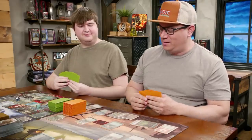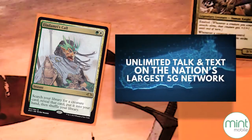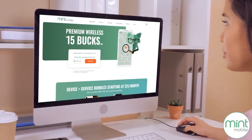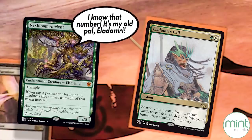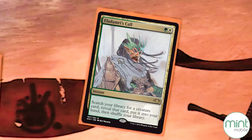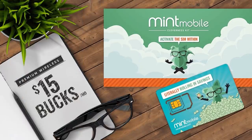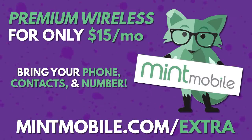On your end step, I'm going to cast Eladamri's Call. I just switched to Mint Mobile and saved a bunch of dough on my phone bill so I can make all the calls I want. Mint Mobile is premium wireless, and their plans start at just $15 a month. I got to keep my same phone number and all my contacts. Just customize your monthly data plan so you aren't shelling out for extra gigabytes you aren't going to use. To get your new wireless plan for $15 a month with the plan shipped to your door for free, go to mintmobile.com slash extra.